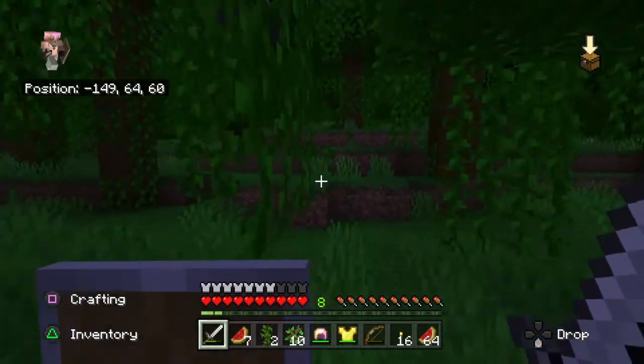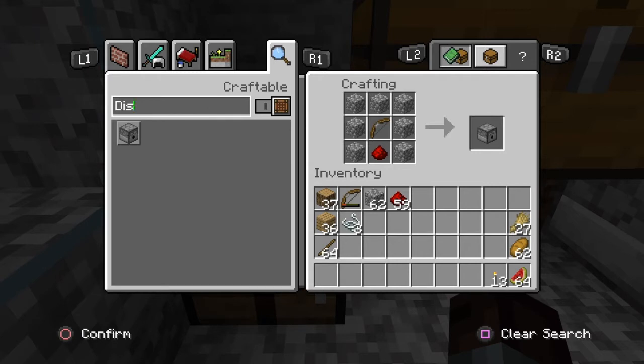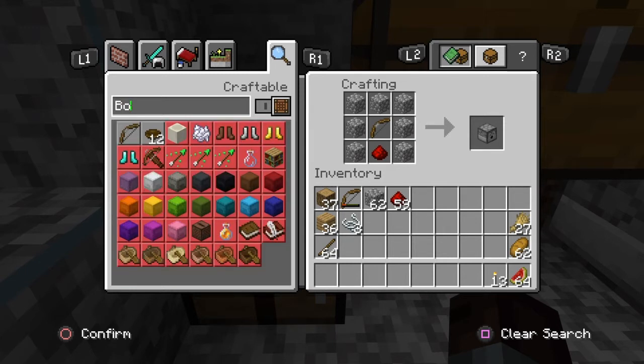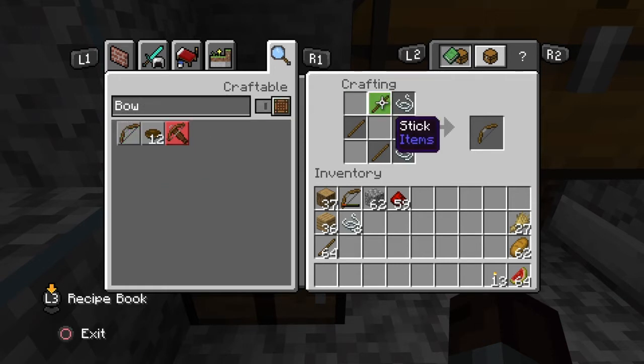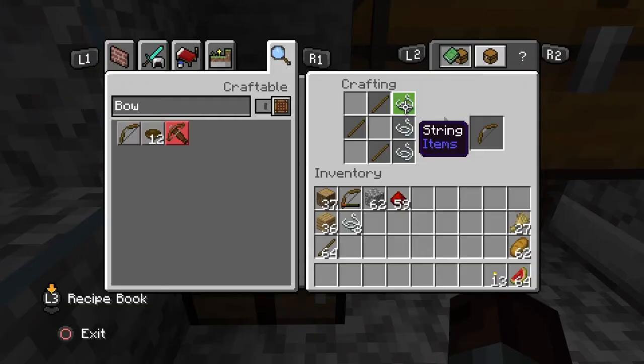The second way is to build a bow in your crafting table. Head back and go to your crafting table, click the magnifying glass again, and type in bow — this will give you the recipe. To build a bow, place a stick in the top centre square, a stick in the left-hand square of the centre line, and a third stick in the bottom centre square. Then on the right-hand side, place three pieces of string. To get string, go out into the forest and kill some spiders — you may need to kill two spiders to get three pieces. This will give you a bow.